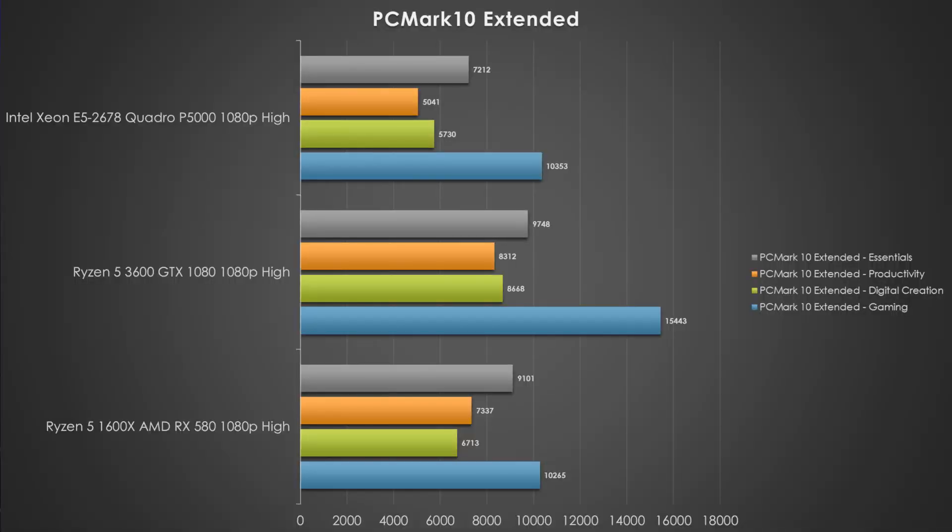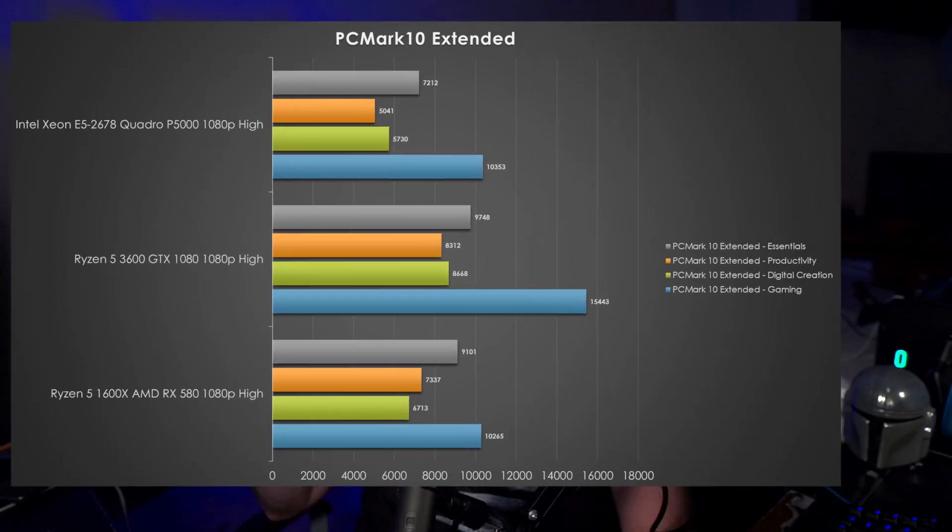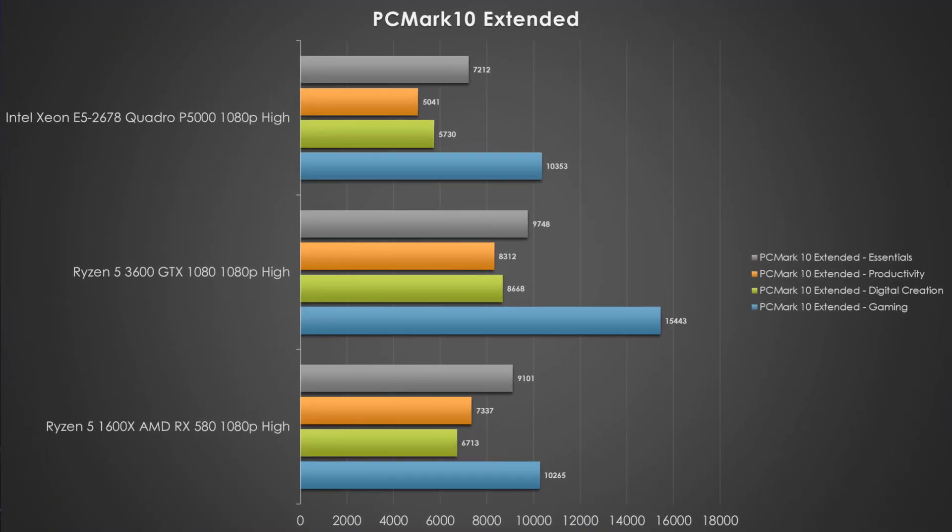PC Mark 10 wraps up the synthetics, covering essential programs, digital media creation like GIMP or Adobe Photoshop, and productivity tasks such as Microsoft PowerPoint. Unfortunately for Shadow, the Xeon processor is not able to perform as well as we'd hope — it scores in last place across all the different workloads except gaming. It's not the best option, but if you're going to be using Shadow and want to work remotely instead of on a cell phone or ancient laptop, it's usable. Just don't expect it to be a rendering workhorse for production work.